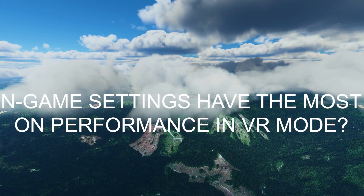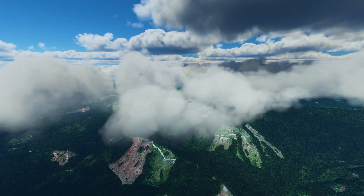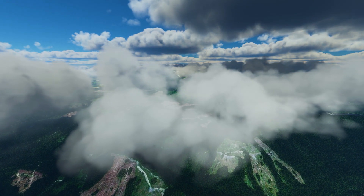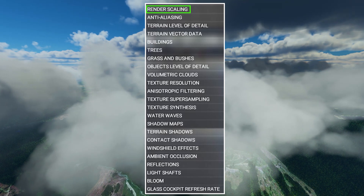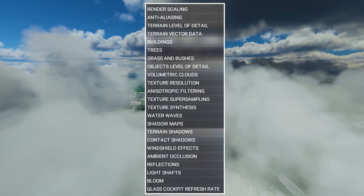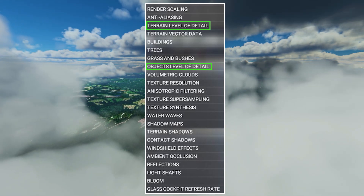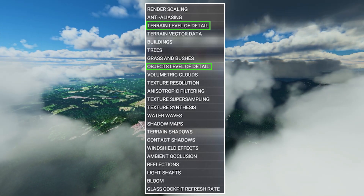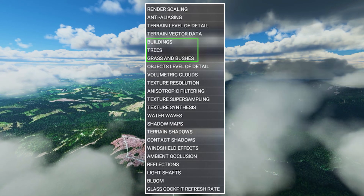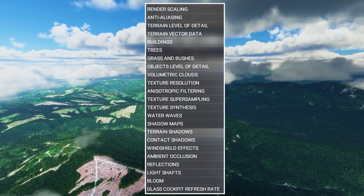The next question: which in-game settings have the most impact on performance in VR mode? This is a much debated question. First, every setting counts — render scaling is an obvious one, changing the resolution and having a heavy impact on performance. Going down the list, the settings that most affect performance on my system are terrain level of detail and object level of detail; they heavily impact performance. I tend to keep these under 150, though that's just how it works with my system.